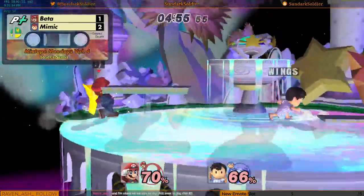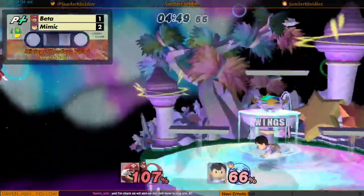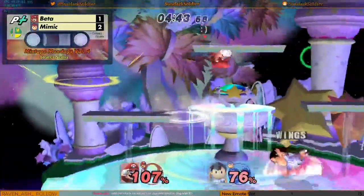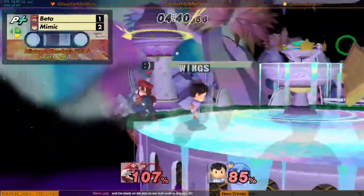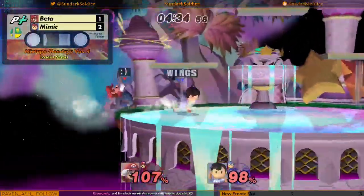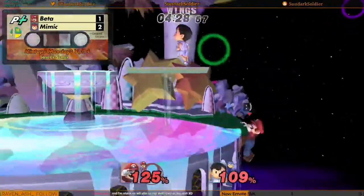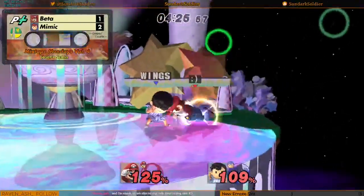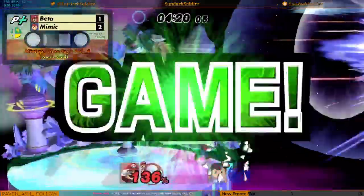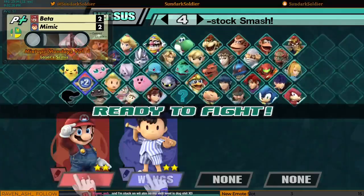Comes in with a grab spot dodge. Covers it with a jab. Sour spot forward smash — not quite as powerful as Ness. I'm expecting a bat. Not quite. Grab the ledge. This is so tense, actually. Rolling down smash! Beta goes up 2-2. Wow — Beta brings it back 2-2.